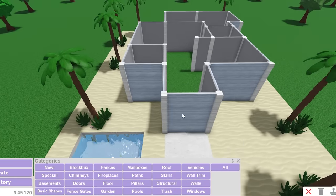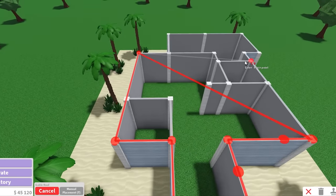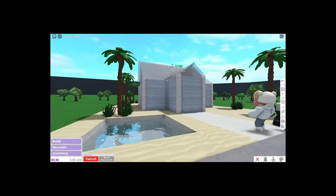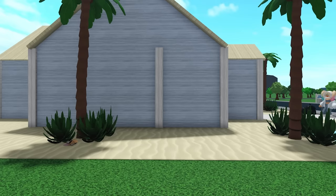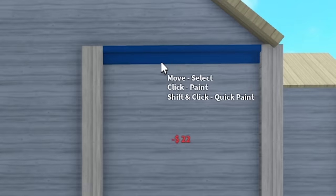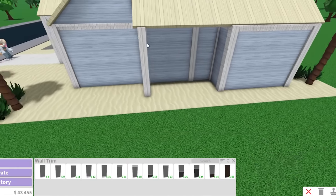Now what about the roof? This is the special part of the build — everybody always has something to say about the roof, specifically when I resize it. They always tell me you can't resize the roof, but you can. For the roof I'm gonna use planks and color it khaki. When the pillar looks awkward, just go into wall trim and put a flat crown mold to hide it. I kind of messed up the roof here, so I'm just gonna put a pillar to keep it from looking too awkward.